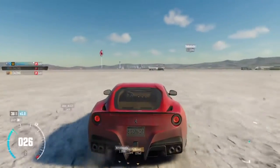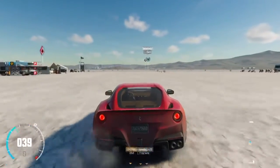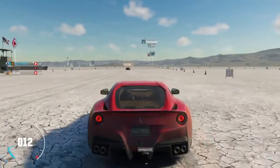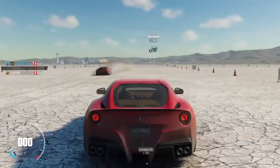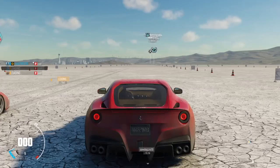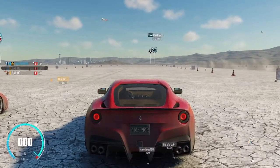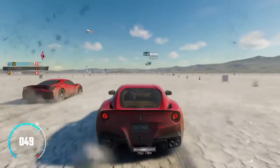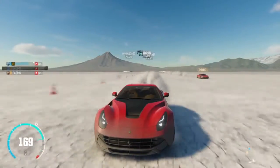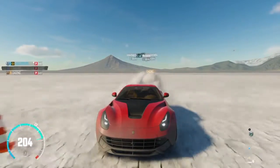We had the La Ferrari beat the F12, and the F12 beat the 458, so we're going to do another race. The F12 is going to come forward. Let's see if I can beat him again to confirm which is the king of the Ferraris. If the 458 had beaten the F12, we would have raced the 458 against the La Ferrari — but the F12 is smoking it. On the third horn, here we go. You can clearly see the Ferrari 458 has a quicker launch and acceleration, but as soon as you hit gear 2 or 3, the F12 picks up and just goes. So there's no need to actually do a 458 versus the La Ferrari.